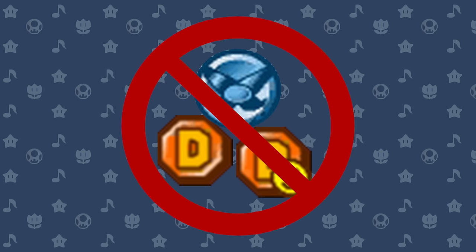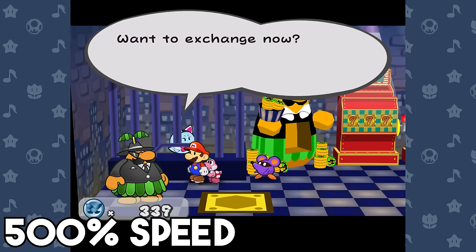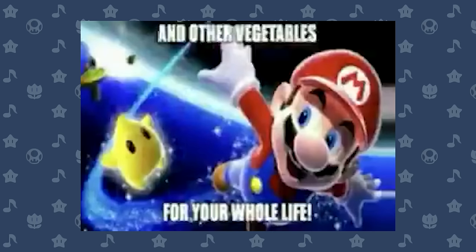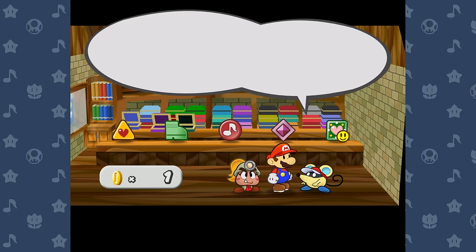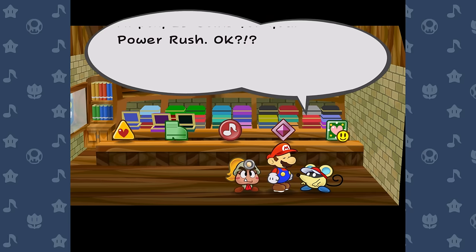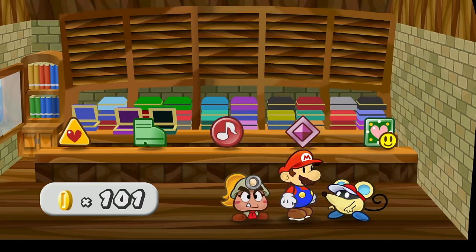The only other rule worth mentioning is that I would not be using any power rushes or mega rushes beyond the ones obtainable normally within the game. This means the 70-plus power rushes I got from the Pianta Parlor last time are illegal. If I use any power rushes from the Pianta Parlor, I will go to jail and have to eat broccoli for my whole life. This rule ended up being slightly convenient for the prep work I had to put in — I had basically no money left from running away from enemies and buying badges in the last playthrough, and I needed to rebuy a bunch of badges I had already used up. So I made a deal with the devil and traded all of my power rushes to get my legal badges back.